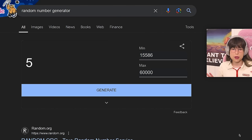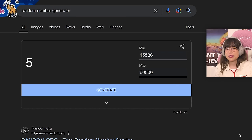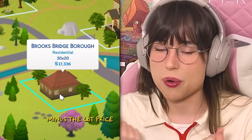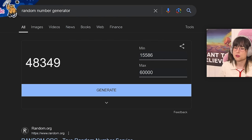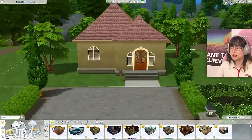For this challenge I thought it'd be fun to do a randomly generated budget, because in real life when you renovate a house you often have some extra money on the side. The minimum budget is 15,586 simoleons, which is the current value of the house, and the max is 60,000. Let's generate a number - 48,349 simoleons! That's a pretty good budget.